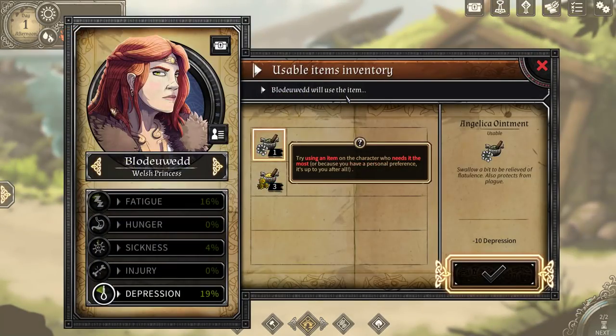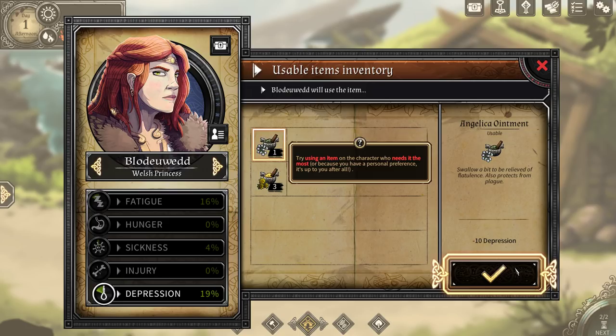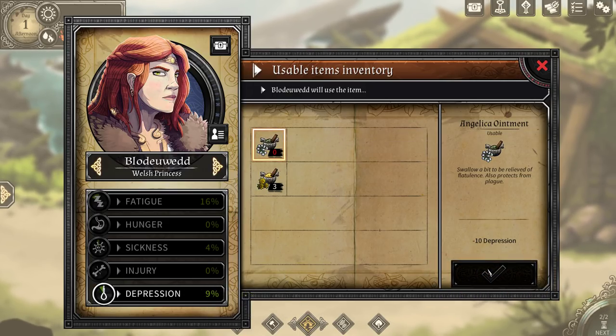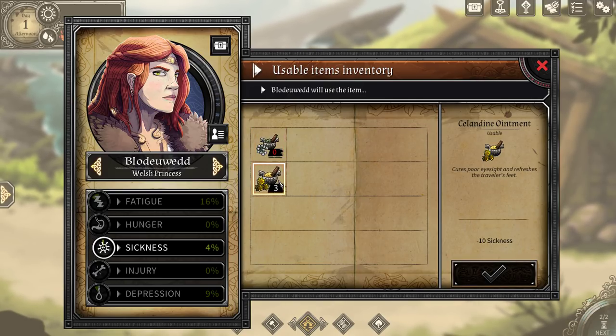Use item. Try using an item on a character who needs the most, or because you have a personal preference — it's up to you. So the angelica ointment will remove 10 depression. Right now her depression is 19, so this will bring it down to 9. What does this do? Brings sickness down. Moira has 19 sickness — I'm going to go ahead and use one on her.